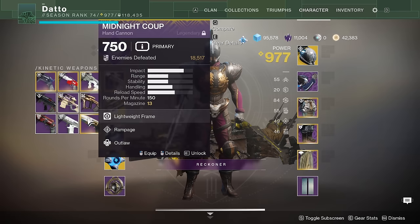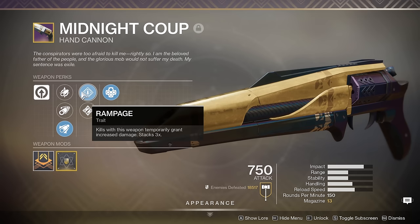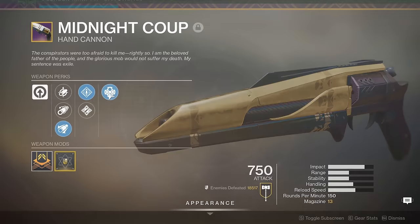There's a reason people still use Midnight Coup, a weapon from the original Leviathan raid, in current Shadowkeep Season 9 content. Outlaw and Rampage — it is here to stay. The only thing I would tweak about my suggestions is my range recommendations: you don't really need range on pulses and scouts as much as on other weapon types.